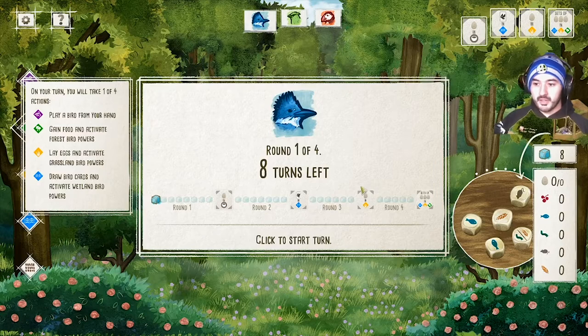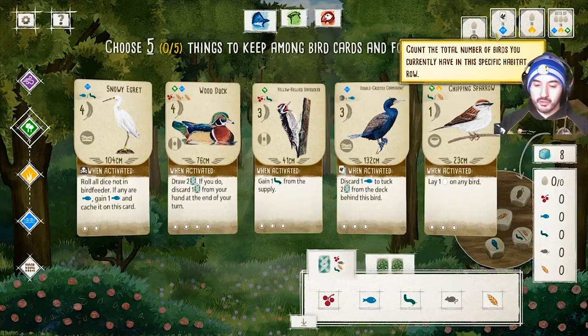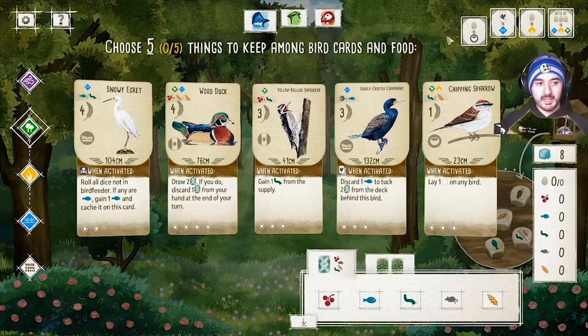In Wingspan there are four rounds. Round one consists of eight turns, round two is seven, round three is six, and round four is five turns. The reason is you use action cubes — when you play the actual board game you drop an action cube on your board each time you take an action. After you've used all eight cubes in round one, you take one cube and actually score the bonus goal. As you use cubes to score end-of-round bonus goals, you have one less cube to use the following round.